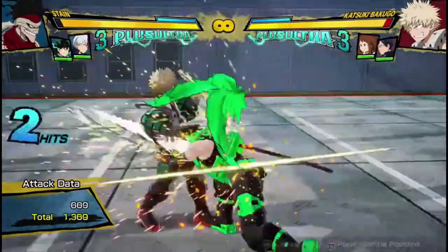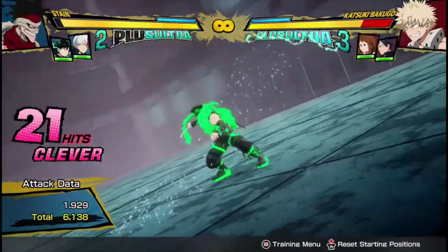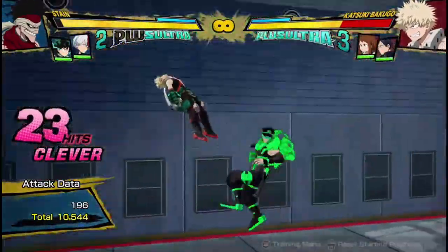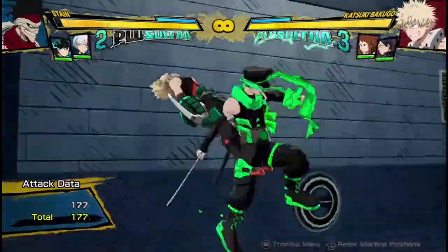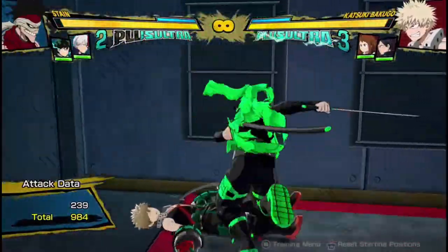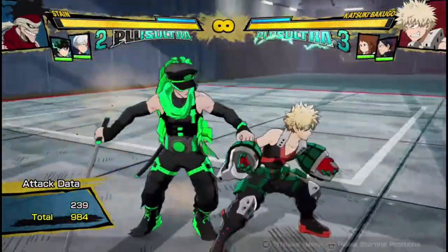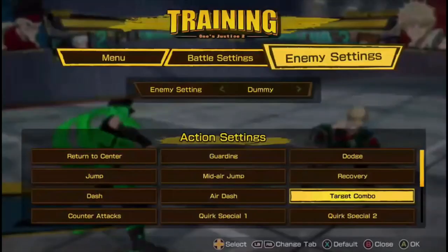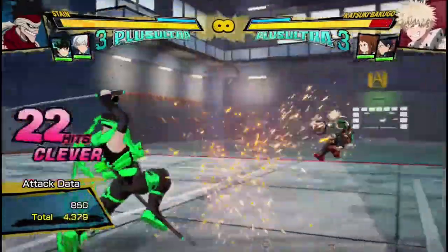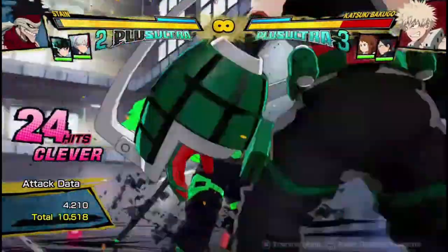You can actually extend it a bit more if you jump — do his air combo — and it'll all be meterless. A lot of things happen there, but that will do about 14,000, which is really good for a plus ultra combo and no dash cancels. And obviously, you can do it twice if you feel like being really extra and doing some weird flashy combos.